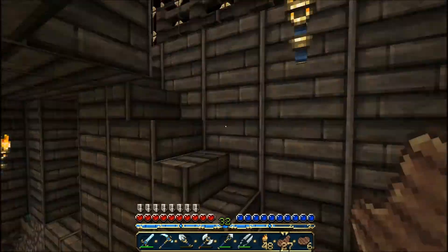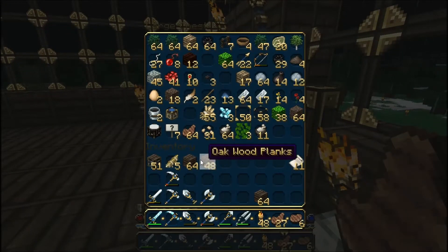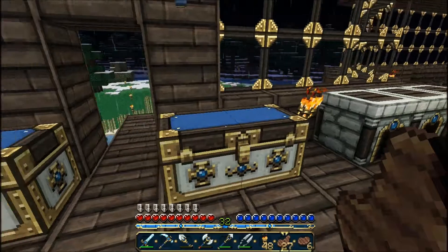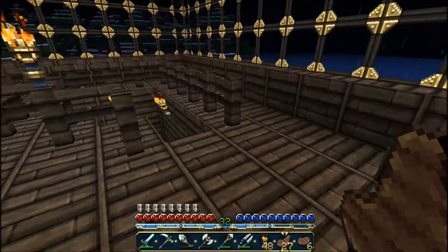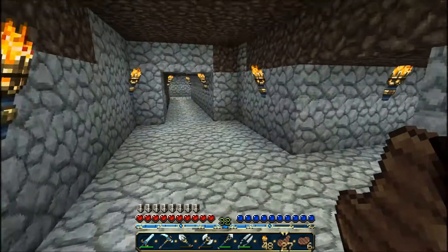We'll put everything we don't need inside the chest here - this is the chest I use at the moment. Let's put the rest of the stuff in here. As you can see: diamond pickaxe, diamond sword, iron shovel and axe for when I go out. So where should we put the enchantment table? That is the question right now. I'm not sure. I think we should put it downstairs, somewhere under here. Okay, under here we'll do it.